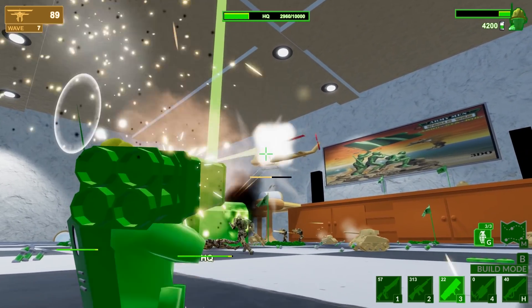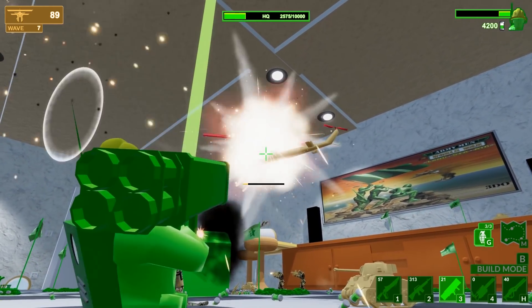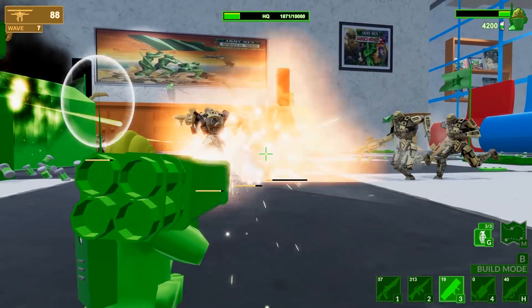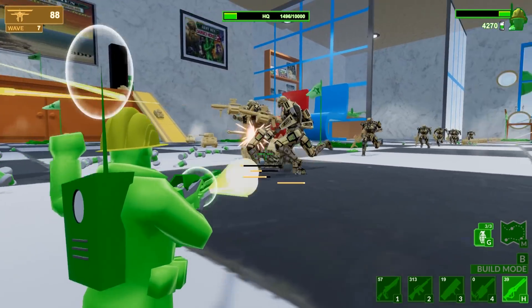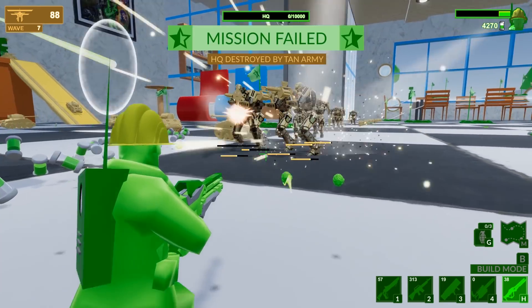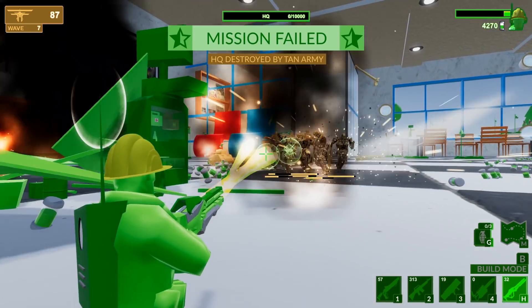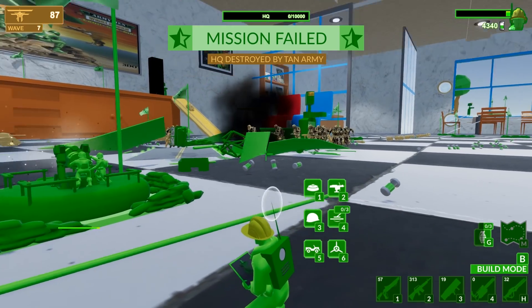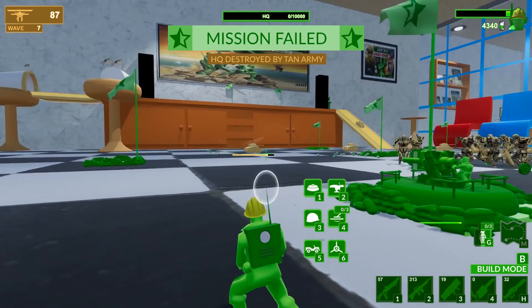Oh, that's going to be the HQ toast. Look at all this stuff. No, no — throw grenades. Grenades! Oh that's it, baby. Well, there you go. A good first try against the forces of the Tan Army. I think we're going to come back to this one and try again here.